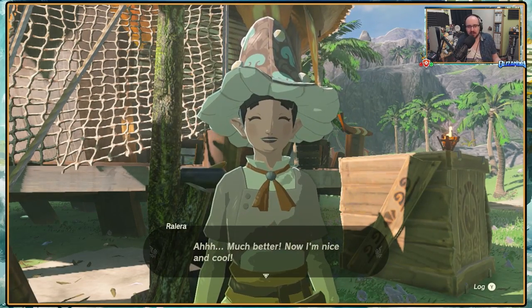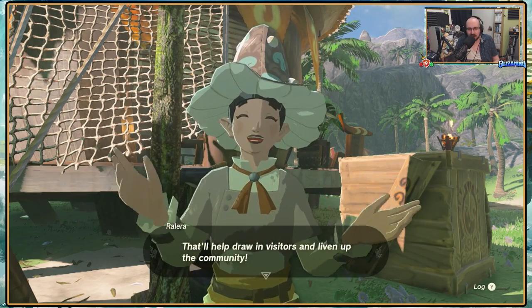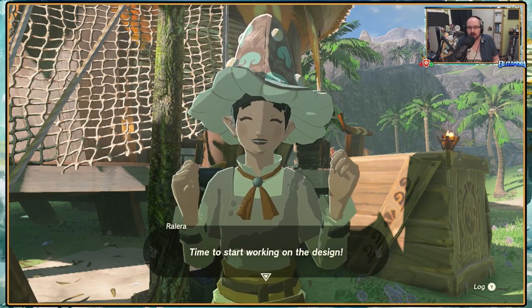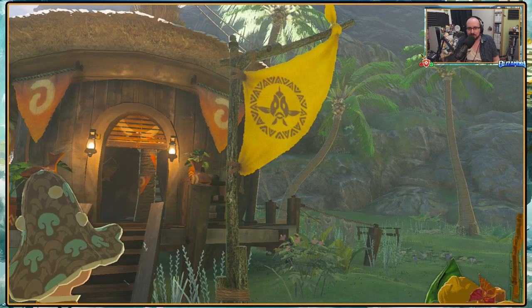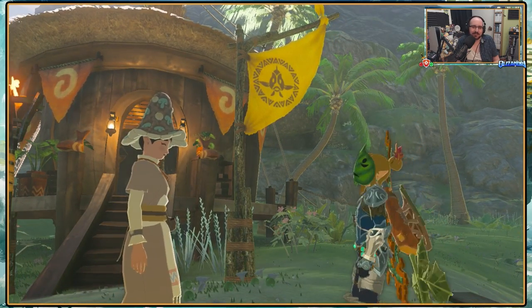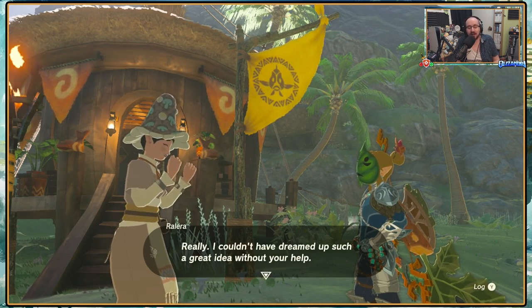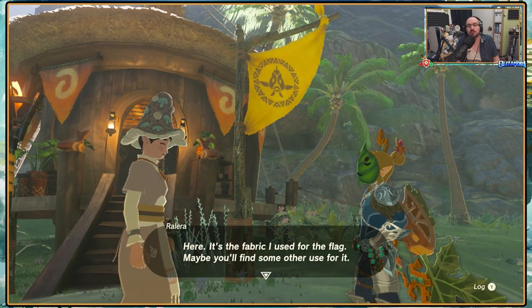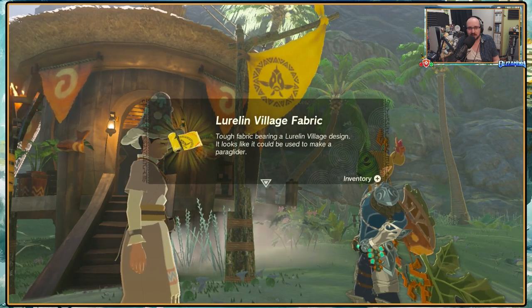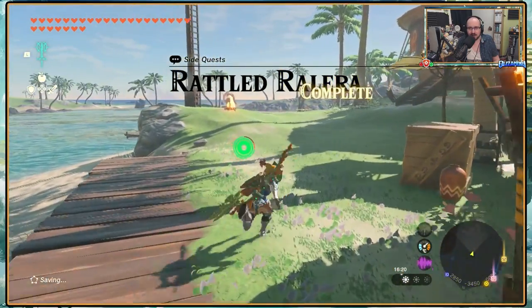Much better - now I'm nice and cool. I got an idea! A flag! We can make a flag as a symbol for the village - that'll help draw in visitors and liven up the community. I'll start working on the design. This here, that there - piece of cake! A satisfactory job if I do say so myself. Really, I couldn't have dreamed up such a great idea without your help. Now I'll go liven up Luralin village with a new flag. We've got a Luralin village flag. Rattled Rallera is complete.